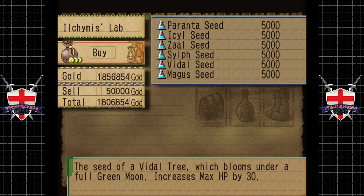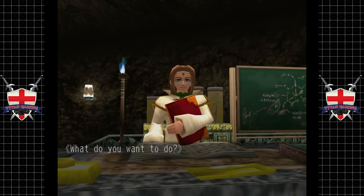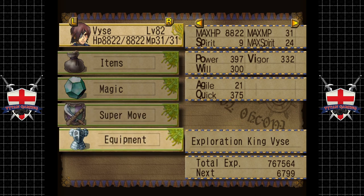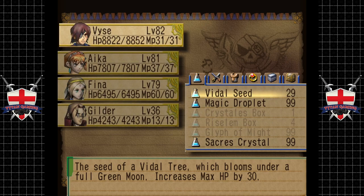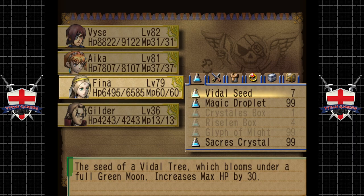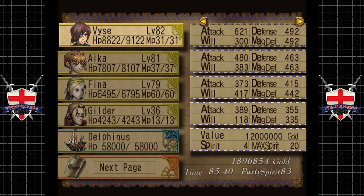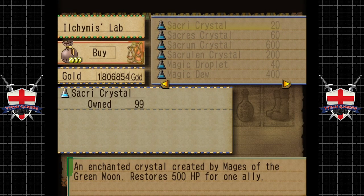Do we use these one at a time? Extra health is always useful, because we can grind out money easy. There we go - extra 300 health for each character just like that. Let's get some more of those, actually quite easy to do that too. Let's spend some money - let's get another 30 of those.